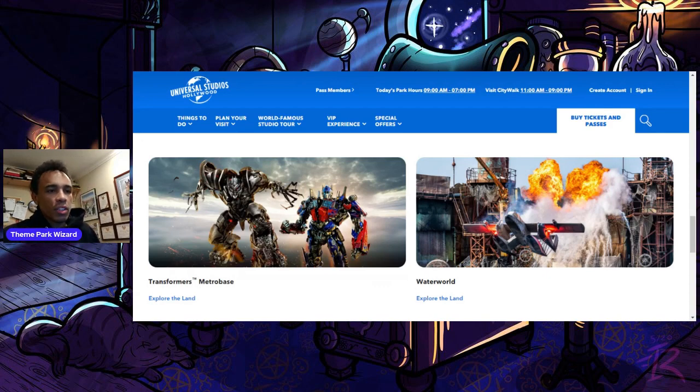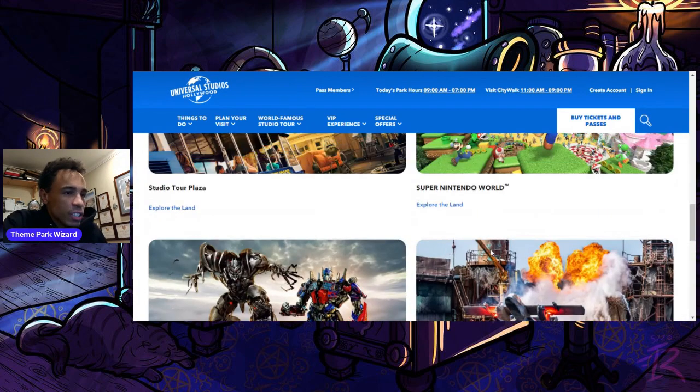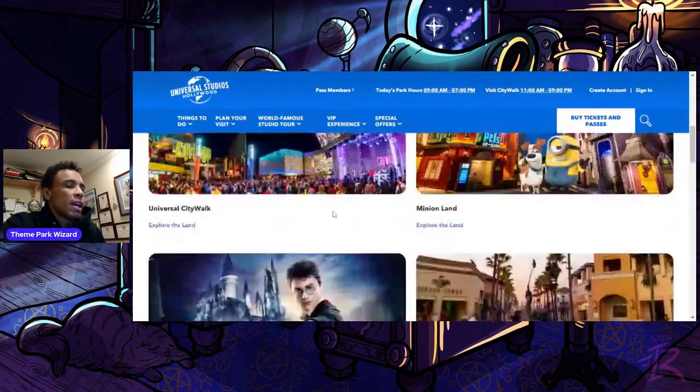Waterworld is its own land as well, and Beijing — Universal Beijing — is referenced too. Waterworld having its own land is interesting since some rumors have speculated it won't last past this summer, which would be kind of sad — I really like Waterworld. But we shall see. It's encouraging that it got its own land. And that's it — those were the 10 themed lands: 1, 2, 3, 4, 5, 6, 7, 8, 9, 10.